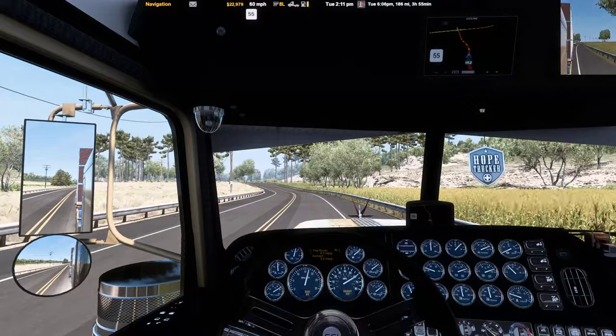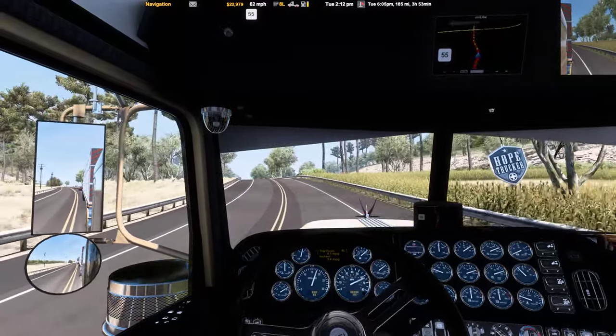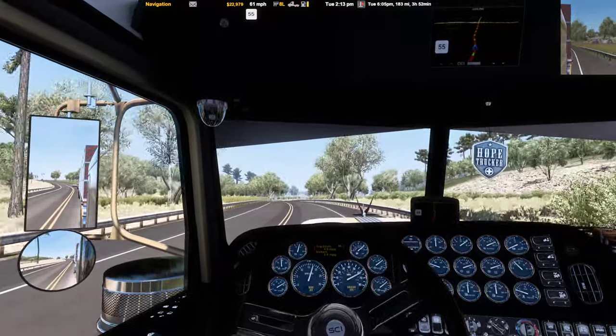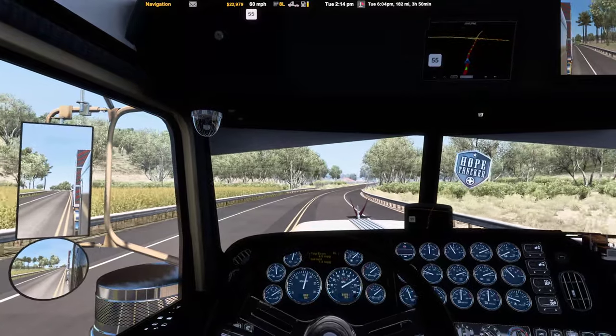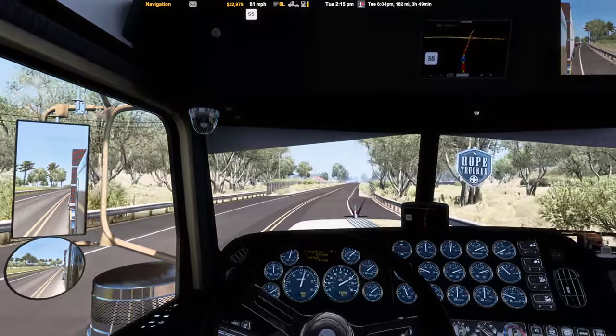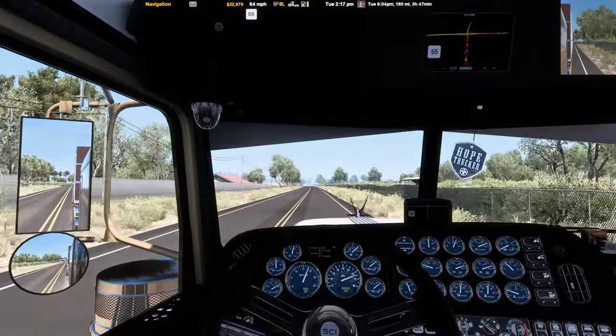As Jerry Reed would say, if we can keep it on the ground and put that hammer down, we will be southbound — well, he said Texas bound, but we're not going to Texas. We're going to Bakersfield, a little south. Then we may get our kicks on Route 66.